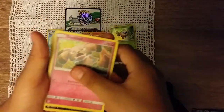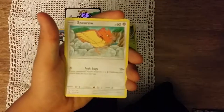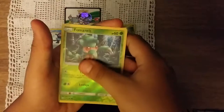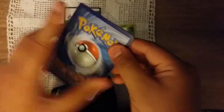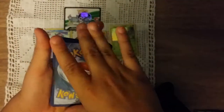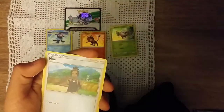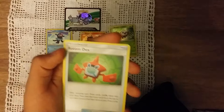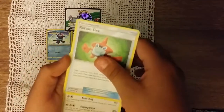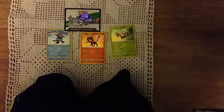We got a Snowball, Roman, Rattata, Sandile, Pikipek, a Spearow, Scyther — oh my god, I messed it up again. Get the one energy from the back, that's an energy. I messed up again. Rotom Dex — or imagine we got a secret rare Rotom Dex! And a B-Ware. That was it for this episode.